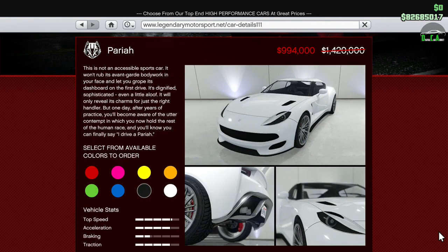Next up, we have 30% off the Pariah. This car is in the sports car class and still remains to be the fastest car in the game with normal tires. Most of you might know the new Calico GTF with the low-grip tires as the new top-speed king, but it really isn't ideal for any sports car races with turns. So technically, with normal tires, the Pariah is still one of the fastest cars in the sports class, and I highly recommend getting one if you don't have one already.